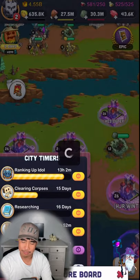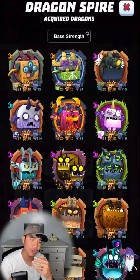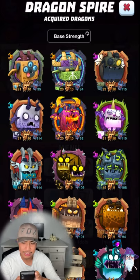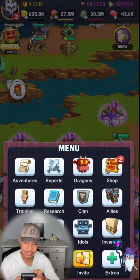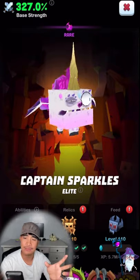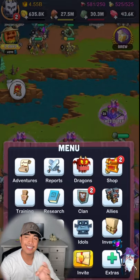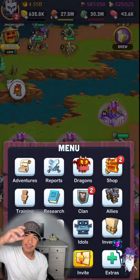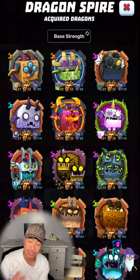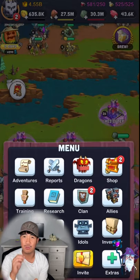Late game, once you're getting masteries, you'll need to work on all your masteries eventually — so I suggest evening them out. My Rot is level 115, Captain Sparkles is level 110, and Wrecker and Bob is level 109. They're pretty much all even. Try to even out your rare dragons as much as you can because they're really powerful.